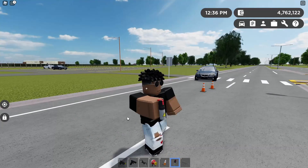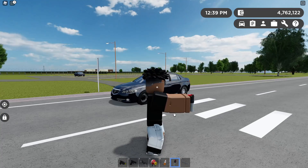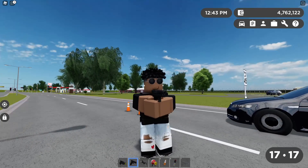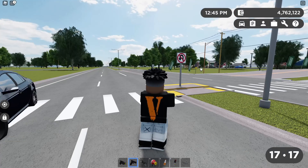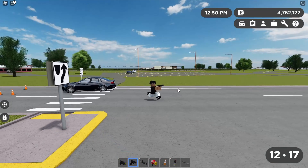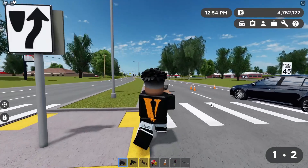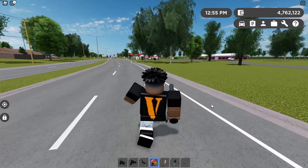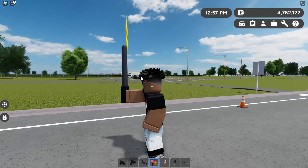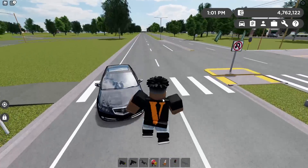This is pepper spray — some sort of new tool to take down criminals. They also apparently redid the pistol and taser. Here's the new gun model. Your hands actually jerk back now — really cool. The taser model looks the same but I'm guessing it just works now. Let's see the stop sign — same thing there. This is pretty cool overall.